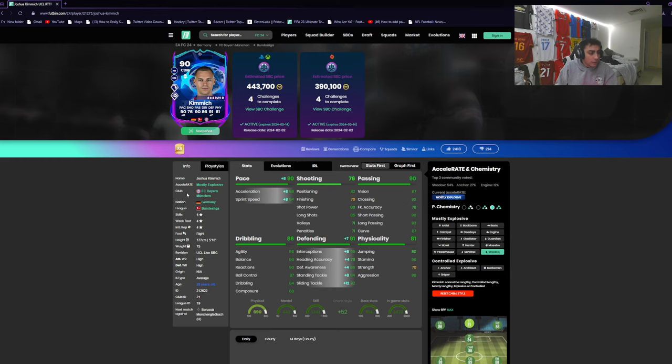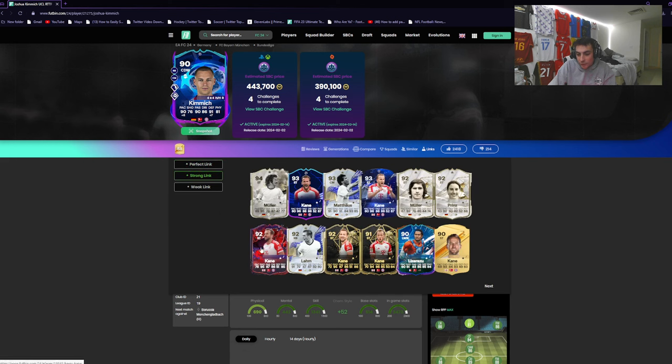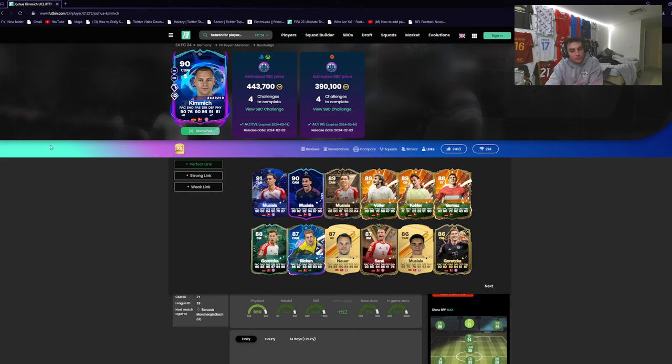Defensively he's good at tackling, great positioning, good interceptions. The height is a small issue but the play styles make up for it — he just doesn't win headers which isn't a huge deal for how he plays. Overall for only 443k compared to Luka Modric at 950k who doesn't upgrade, this card has two play styles, potential to reach about 94, and is a definite buy. He links with Davies, the new Musiala, Müller, Matthias, Harry Kane, Frimpong — some decent Bundesliga links. Definitely a baller in my book.